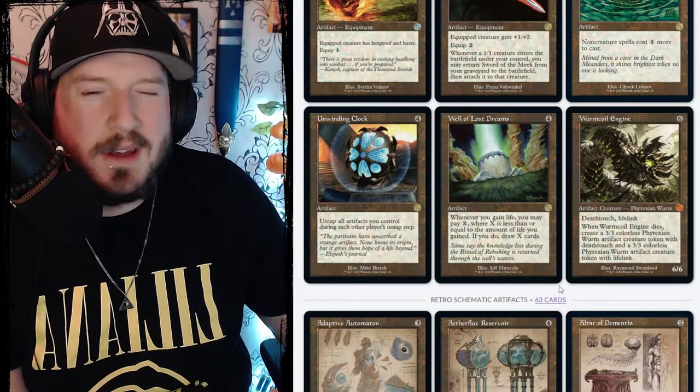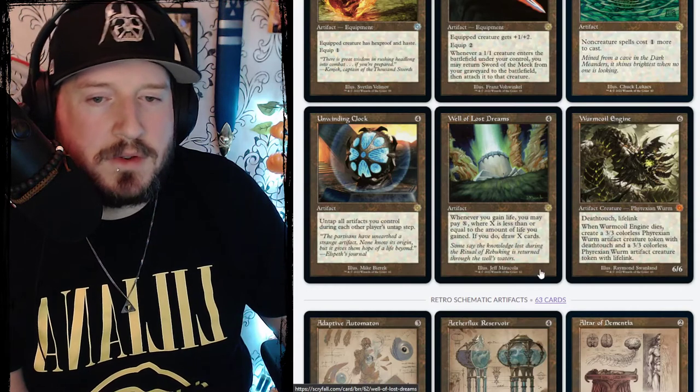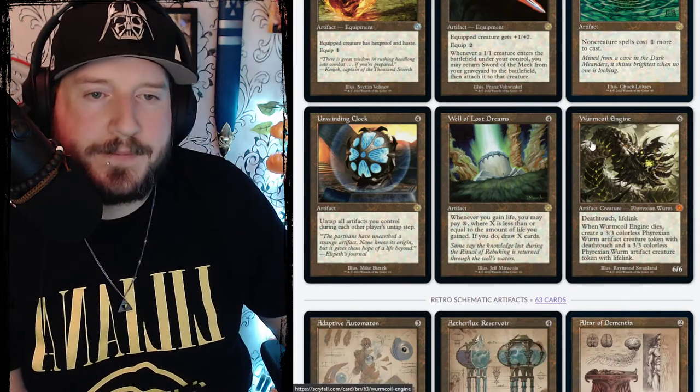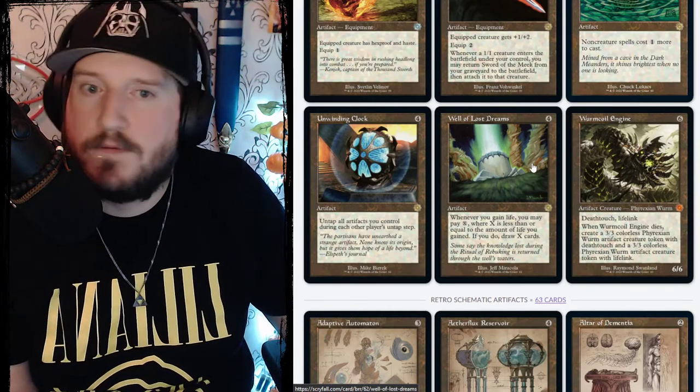Well of Lost Dreams is four colorless for an artifact. Whenever you gain life, you may pay X where X is less than or equal to the amount of life you gained — if you do, draw X cards. I have a Well of Lost Dreams somewhere; I can't remember what version it was in.